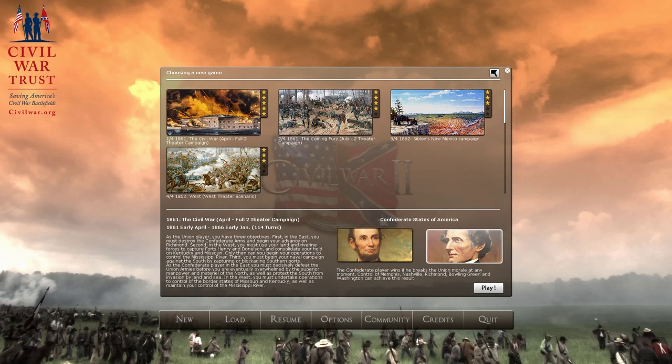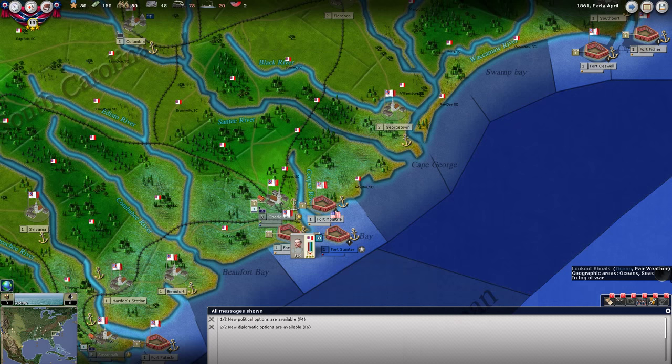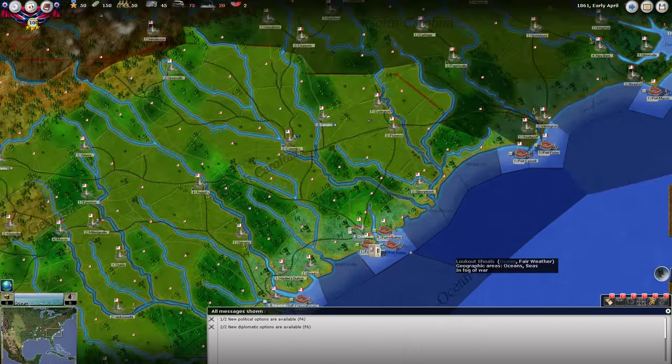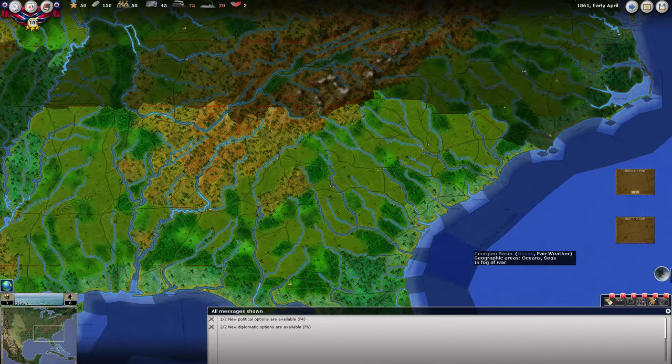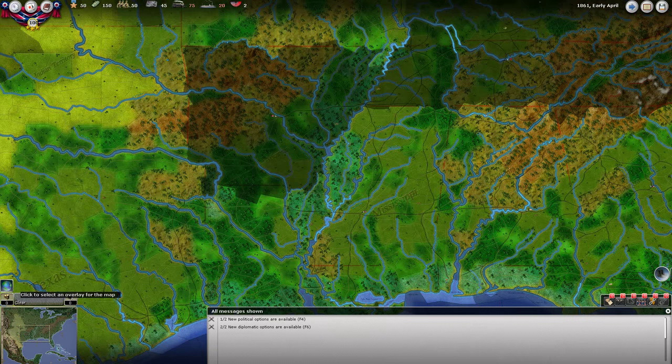Control of Memphis, Nashville, Richmond, Bowling Green, and Washington can achieve victory. You can definitely see the difference between this map and To End All Wars. We're going to take a quick look around the map and familiarize ourselves.